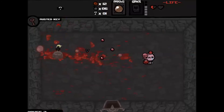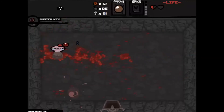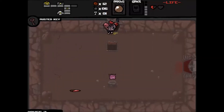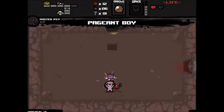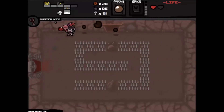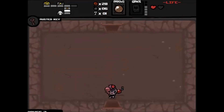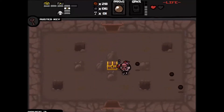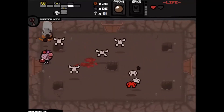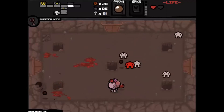Oh god, that was close. We lived, which is great, and we got the Lump of Coal. There's a half heart in here too, great. We did get a dime out of it — that gives us 10 cents. The Lump of Coal increases damage depending on how many frames the tear has been on the screen. Blow up that fire so none of these become fire hoppers. That red hopper could kill me immediately.